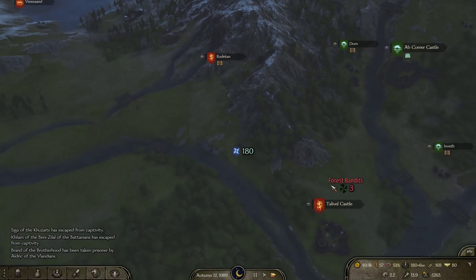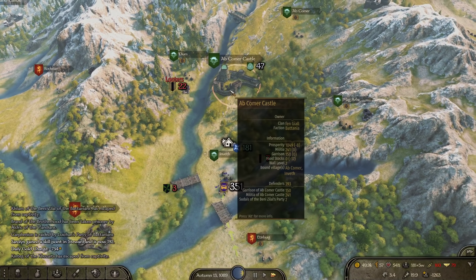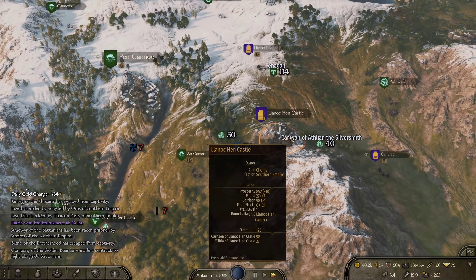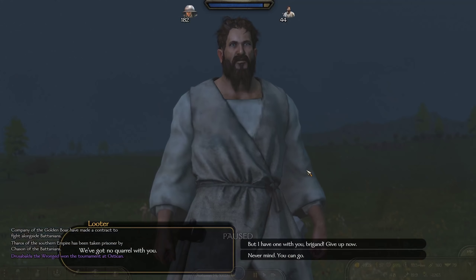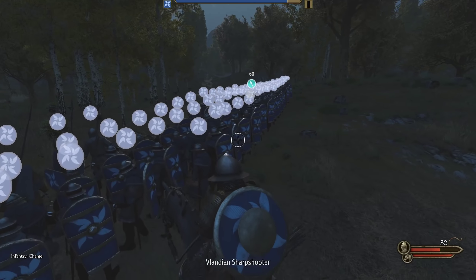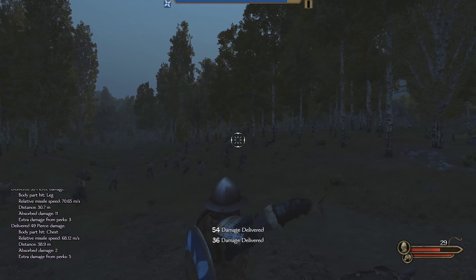Now that my party is nice and full, I'm going to head towards Varon Castle to see if I can find my brother. Lenokhen Castle doesn't have a lot of defenders — it would be pretty easy for me to take it, providing the InVeth party doesn't come stomping for it. There's a big group of looters; this will be good for my recruits to level up on. I'm going to tell all my recruits to go attack — 60 recruits versus 44 looters.